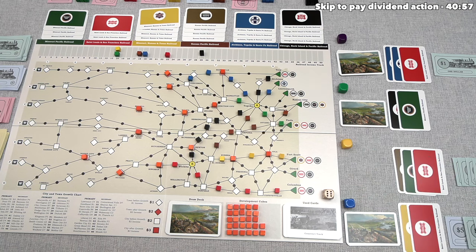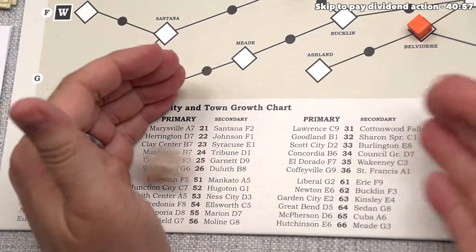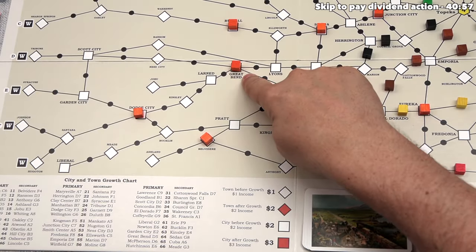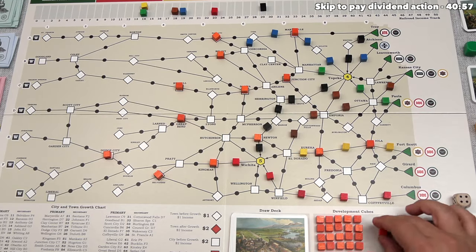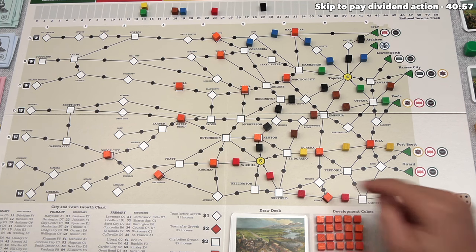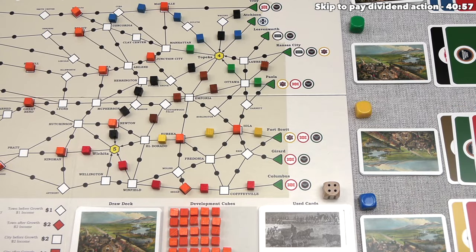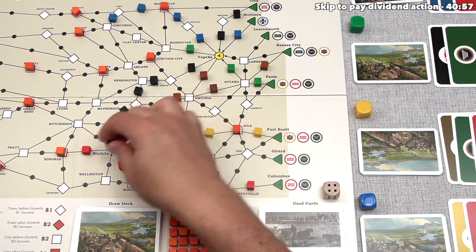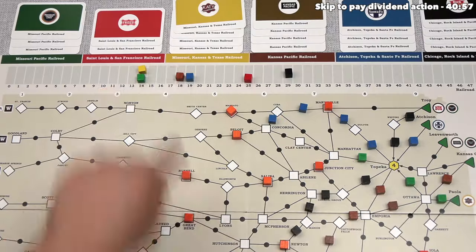Yellow constructs track. Discovering growth gives 64 — Great Bend is already developed, so Sedan at G8 gets developed instead, which is great for the red company and thus great for yellow and blue players. The red railroad's income increases by 2, bringing it to 25. Yellow then constructs with the brown railroad — it only has $10, so no double build. They spend $5 connecting El Dorado to Wichita, increasing the brown railroad's income by 7, bringing it up to 25.